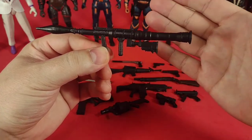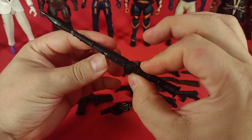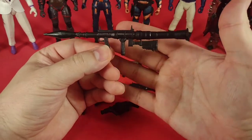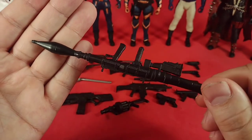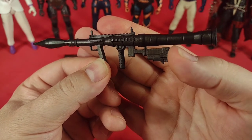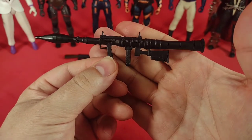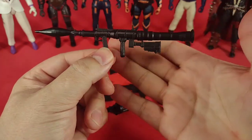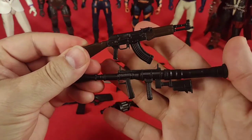I feel these are stiff enough that they'll hold their form while in a character's hands, but if you put them in a bent position they may take on that shape over time. Here we have the RPG and I really like this — I was expecting it to just be a doubling of the Fortnite mold, but I think this is a new sculpt because the Fortnite one didn't have the shoulder stock. I would have liked to see additional paint apps on the RPG, since the grip and the handle piece look like they should be wood.